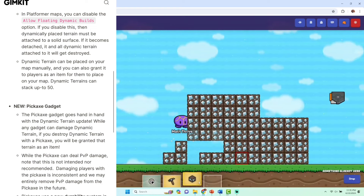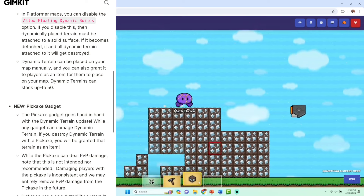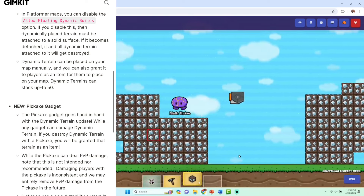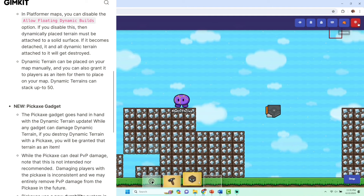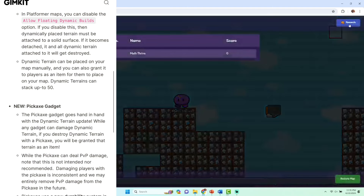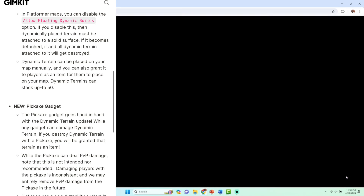There's also the new pickaxe gadget. What's cool about this is that it goes hand-in-hand with the dynamic terrain update — with any gadget that can damage terrain. If you destroy dynamic terrain with a pickaxe, you will be granted that terrain as an item. While the pickaxe can deal PvP damage, note that it's not intended nor recommended. Damaging players with a pickaxe is inconsistent, and they may entirely remove the PvP damage from the pickaxe in the future.